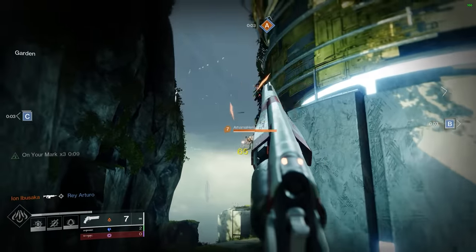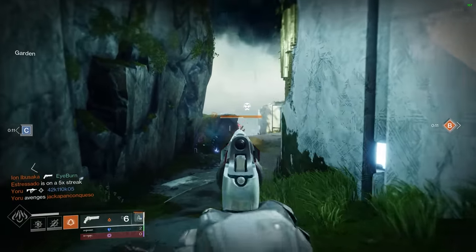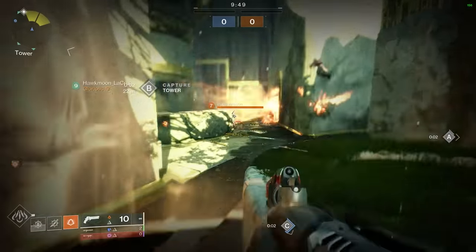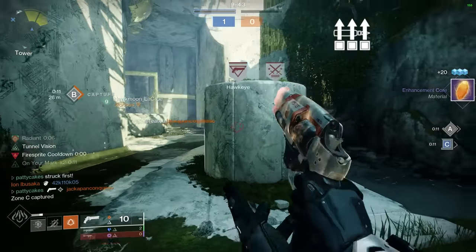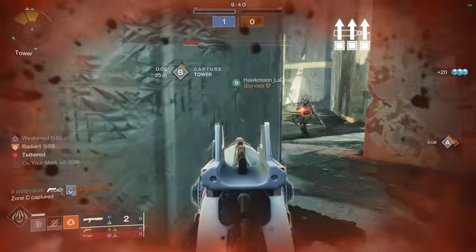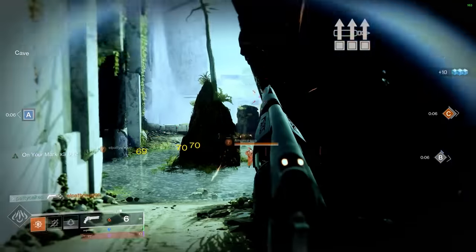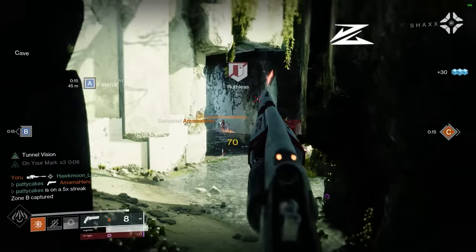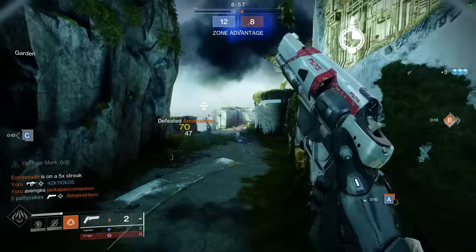Alright, with that out of the way, we can focus on hand cannons which are maybe worth your time. Let's start with the C tier. Most of our entries are 140 RPM hand cannons with very bad perks or lower ranges. Annual Skate, if you have a good roll on it, is decent. The main problem is that it's been power crept hard by better hand cannons since its reintroduction. Surplus is a rare sight on 140 hand cannons, so if you have a build which does not rely heavily on abilities you'll gain a lot from it, especially in terms of handling. Slideshot is an incredible perk on hand cannons and its stock is on the rise with the rangefinder nerf incoming — free range and stability plus a partial reload just for sliding is never a bad thing.